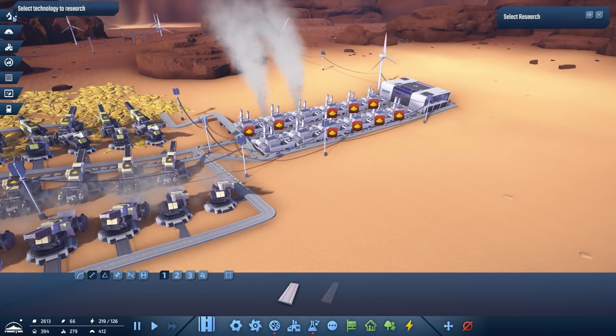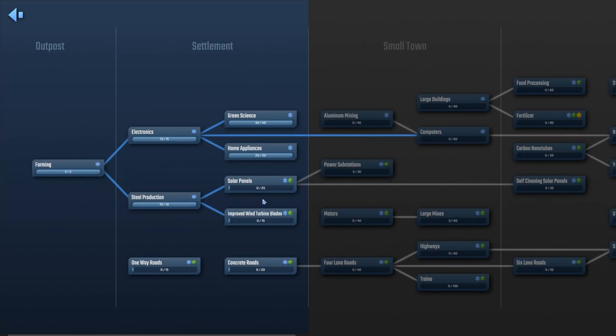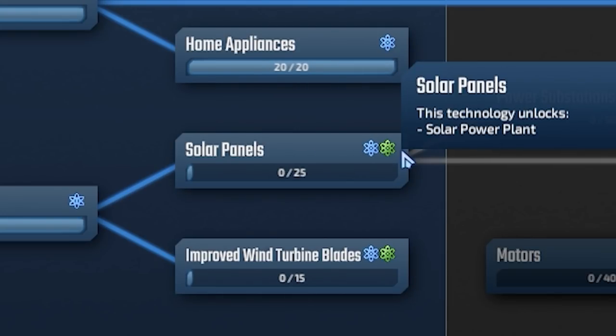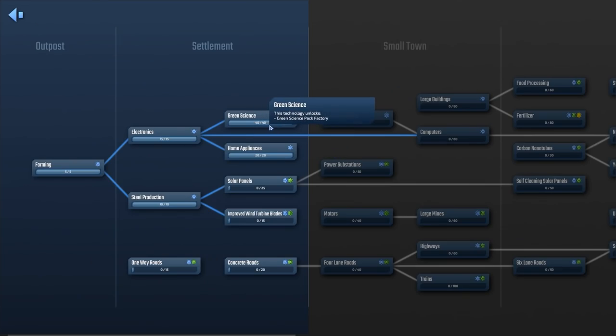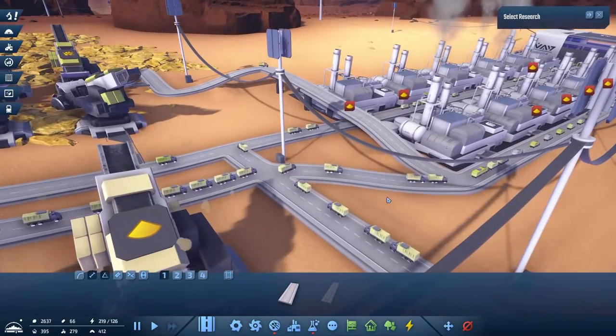But to get that now, we need the green science. Fine, we unlocked it. Fantastic. And we have home appliances. Awesome. Solar panels — hey, that's cool too. No, no — green science, one-way roads. Then we industrialize the world with less traffic.